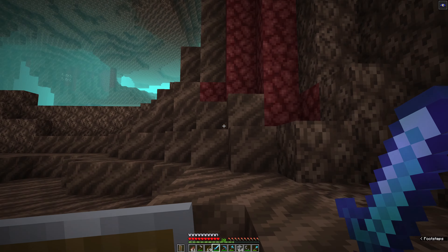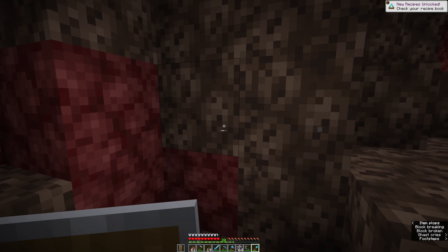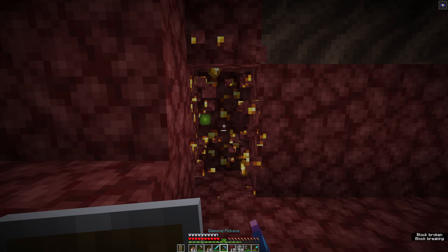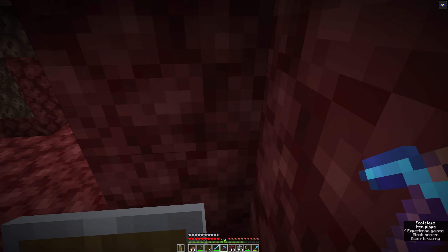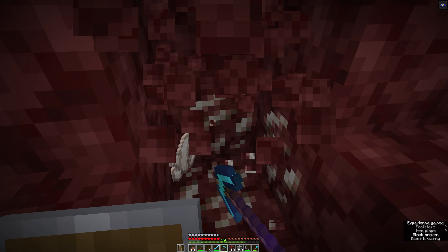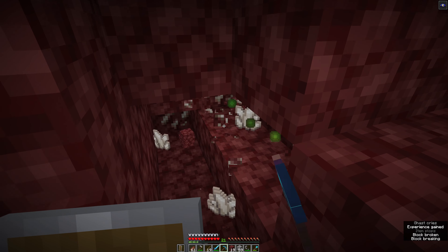We'll need to watch out for ghasts - I can see one over there, so I want to stay out of his sight. Well this is great. I might just grab some quick soul sand and maybe some quartz and gold before we head on back up to the spawner farm. It will be really handy to have this quartz on hand in case we want to build some observers. I think this should do for now - on to the next job.